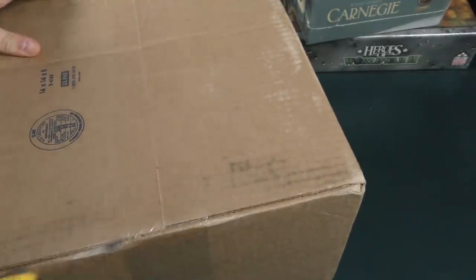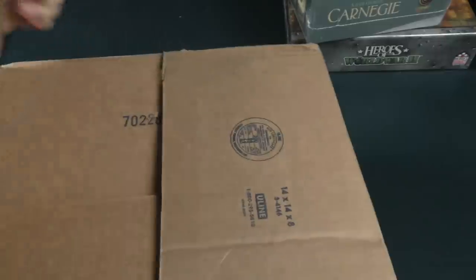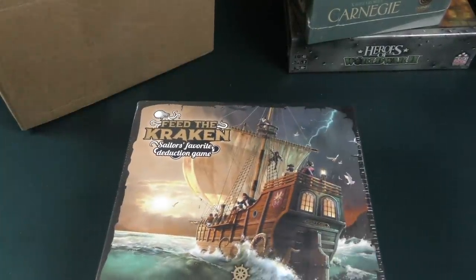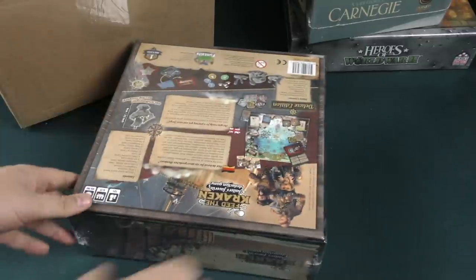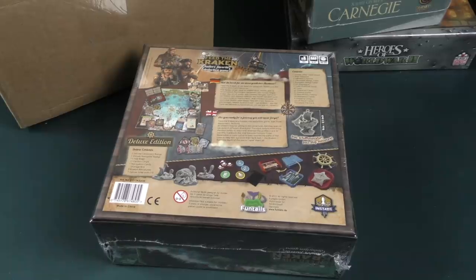We're back to big boxes — the next two are even bigger. Let's see what's in this one: Feed the Kraken, a sailor's favorite deduction game. Oh wow, they had the box wood on upside down — Fun Tales. I don't know enough about this one, I hope it's good.